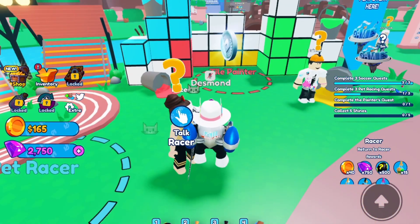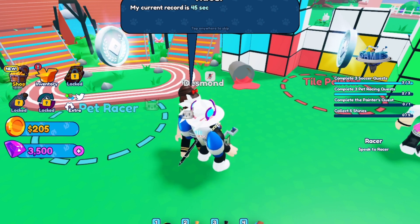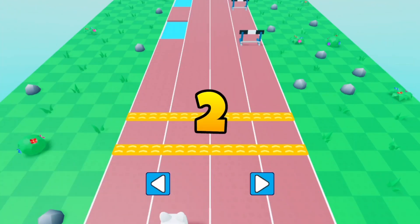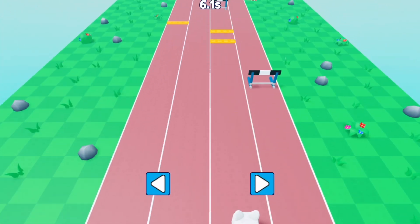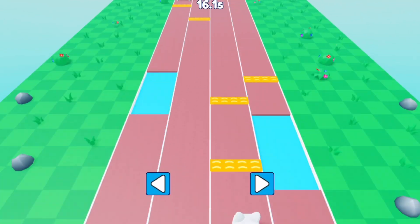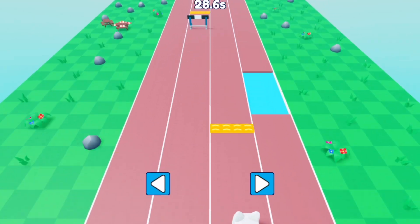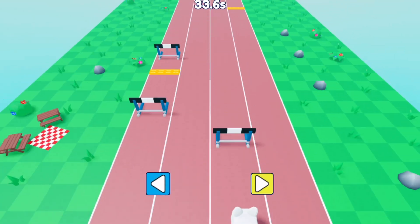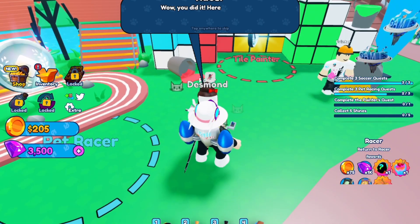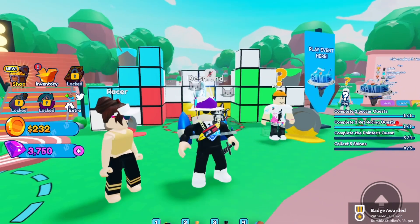Once that's finished, talk to the racer again and now you have to play on the hard course within 45 seconds. I did mess up a lot on this because my iPad touchscreen is really bad. But after that you talk to the racer again and you'll get your second badge.